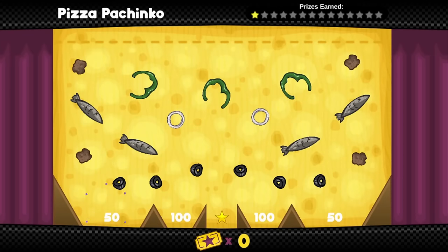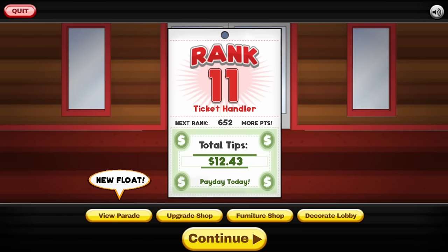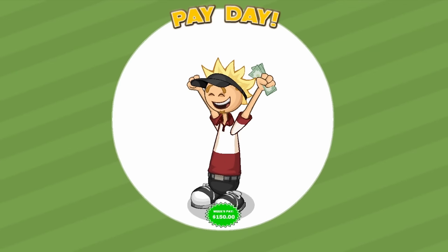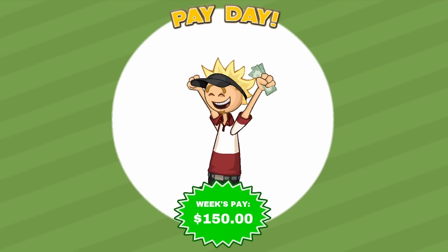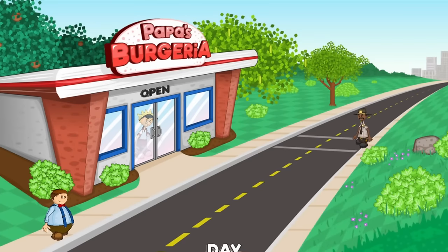Oh, hold on — I just realized rank 11. I'm not going to get any new ingredients on this. Well, it is payday and we'll get a new character, so let's see. Oh yep, there's the pay. Why was it off to the right? Oh, emulators. Hey, it's Big Paulie! So we'll see what Big Paulie's order is. We've got to have a look at that.